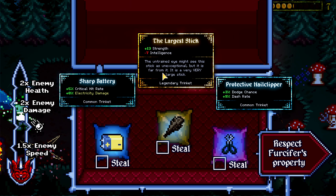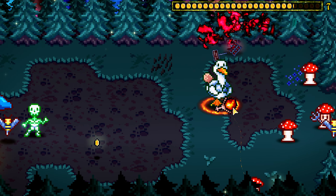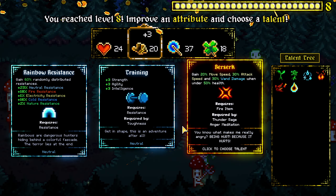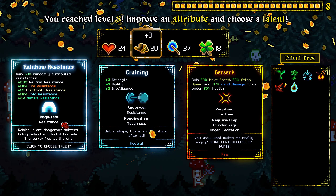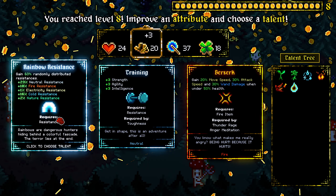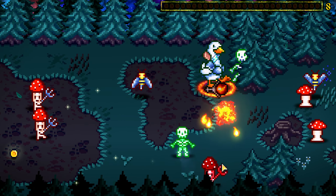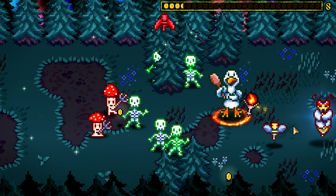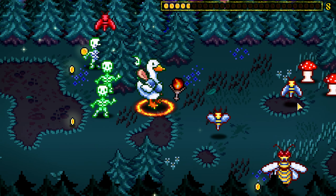Give me something good. It's a legendary trinket. We have a lot of intelligence but I don't know if that's even that good. You only get five more stats. It is a very, very large stick — you can keep your large stick in that box. Gain 60% randomly distributed resistances — seems pretty good. Resistances are nice.